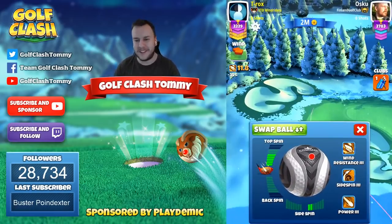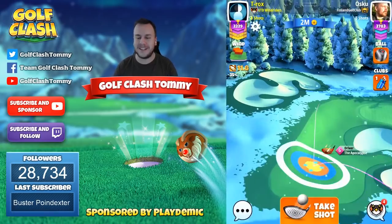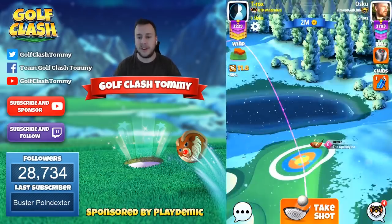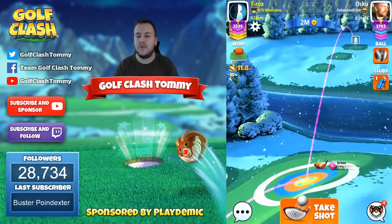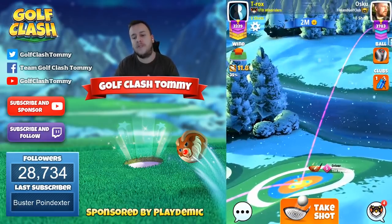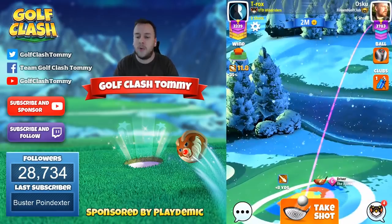First and foremost we're going to start off with five bars of topspin and two bars of sidespin to the right. It might look like we're going into the rough here, but due to the headwind and the compressed ball guideline we're not going to do so. We need to put ourselves in a spot where we don't have to rely on that much overpower.